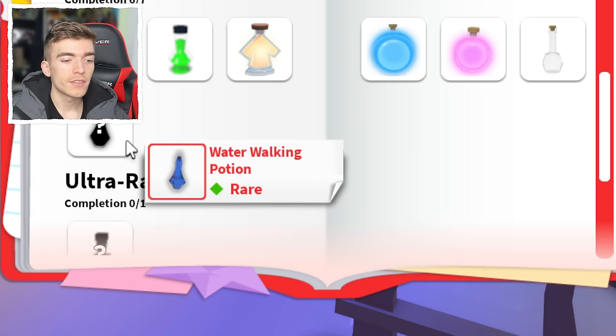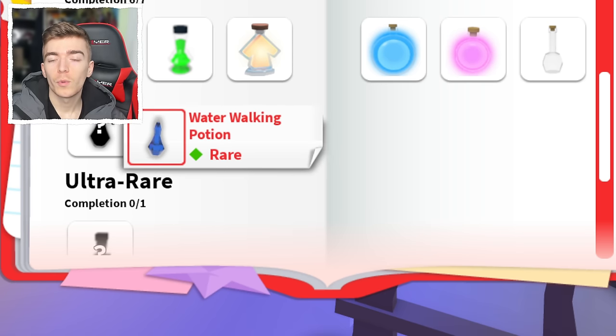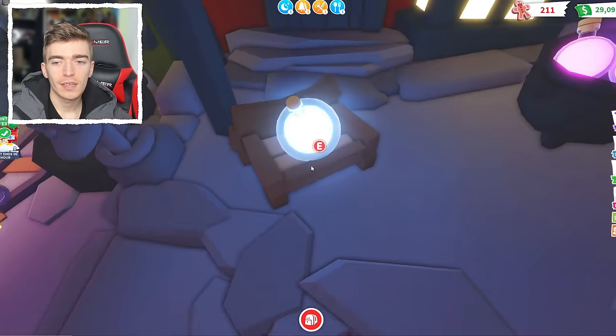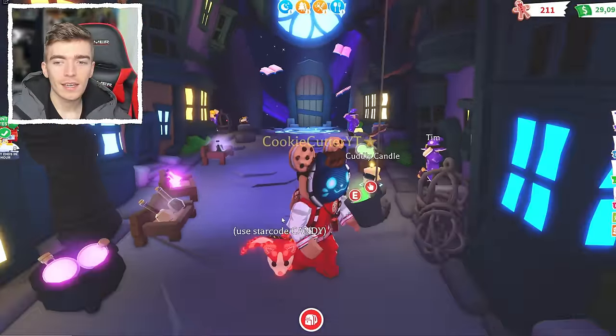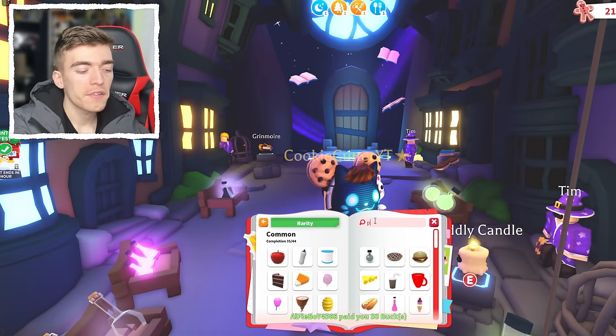The Water Walking Potion kind of explains itself — when you use it, it lets you walk on water. It gives you watery particles around you and you can simply walk on top of water. It's an extremely strange potion and originally cost 80 bucks. At some point Adopt Me decided to remove it — it used to be for sale in the Sky Castle and then they just removed it because they didn't like it anymore.